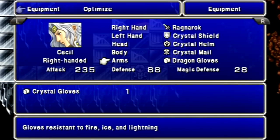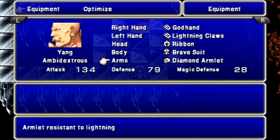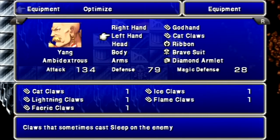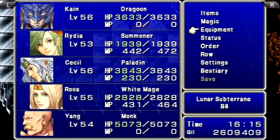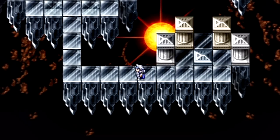The only change I've made is I've got Cecil and the Dragon Gloves temporarily here. But I decided to rearrange my party for the final battle against Zemus himself, and the other party arrangement wasn't so useful against him. I think this is the ultimate party for defeating him.